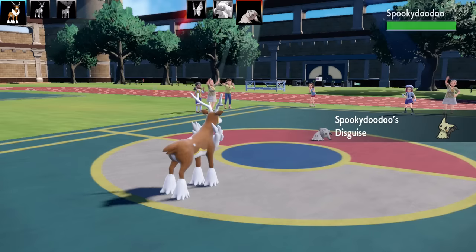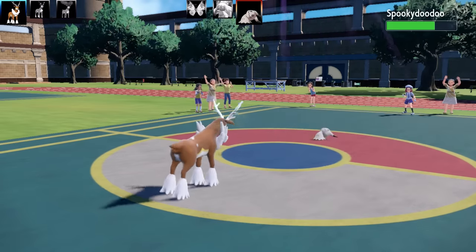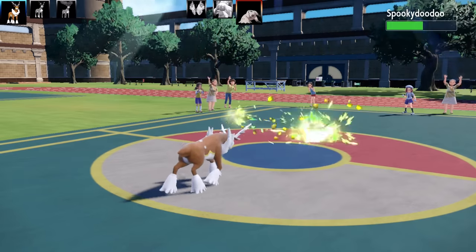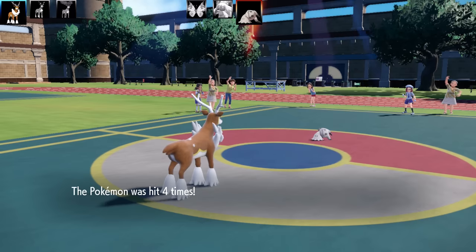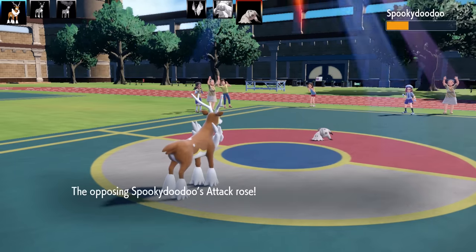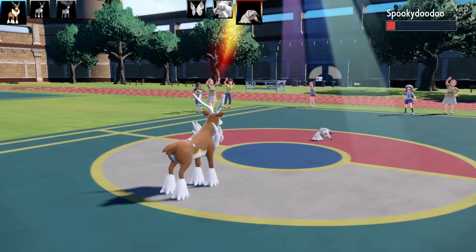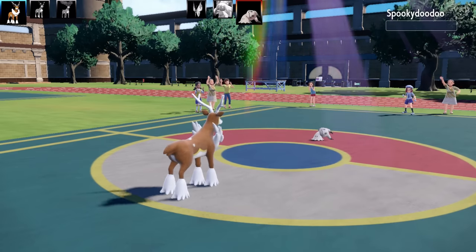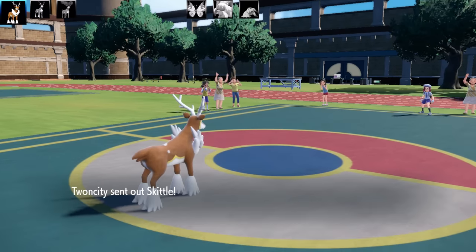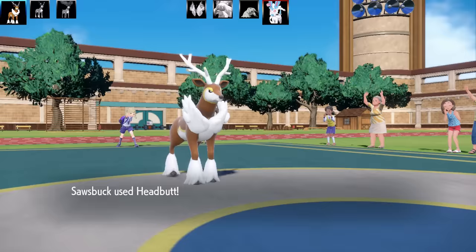Out comes Mimikyu with Disguise. I've got Bullet Seed with King's Rock for this. I go for Bullet Seed and get a good number of hits. Mimikyu went for an overconfident Hone Claws thinking I couldn't break the Disguise and damage it. Going for Bullet Seed again — Mimikyu can't outspeed me and use Shadow Sneak because I'm a Normal type. That's half the team down. The sun fades and next Pokemon is Sylveon.